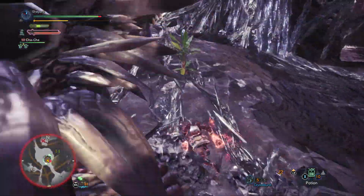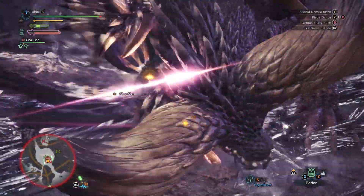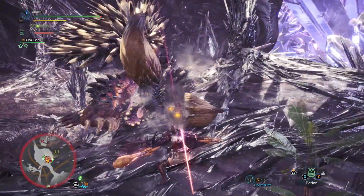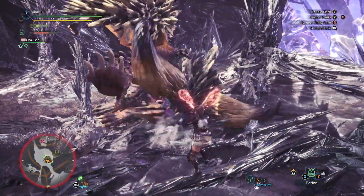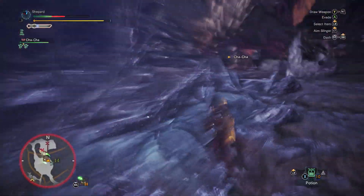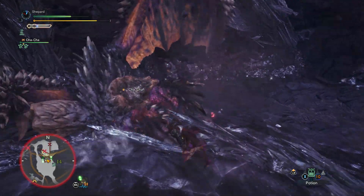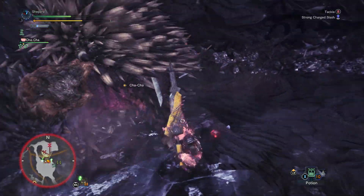Facing off against Nergigante will require you to adapt based on your weapon type. Some weapons hit low or have powerful horizontal attacks, making them ideal for breaking spines on the arms. Other weapons, such as the hammer or greatsword, generally have vertical attacks, meaning that you'll want to try and target the head.